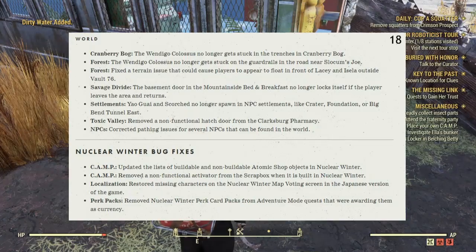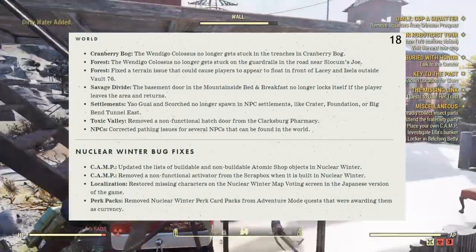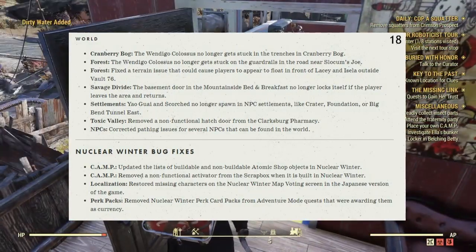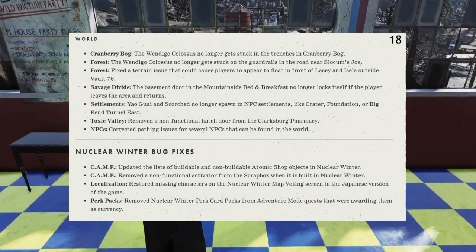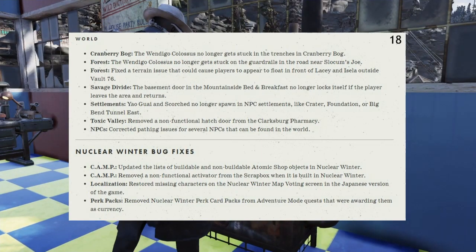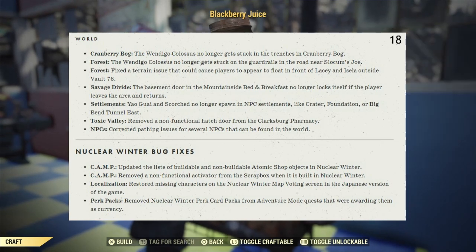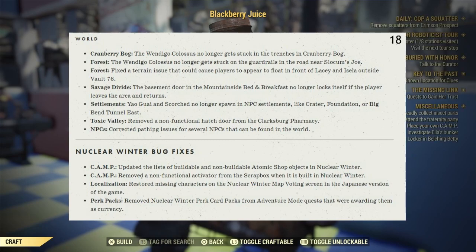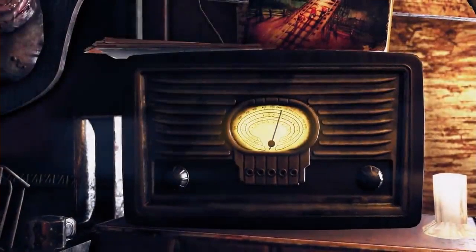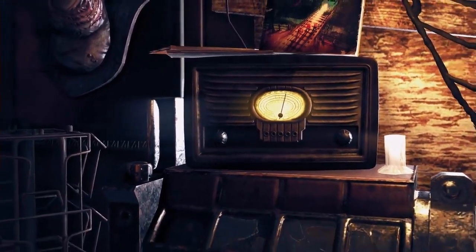Nuclear Winter Bug Fixes — Camp: Updated the list of buildable and non-buildable Atomic Shop objects in Nuclear Winter. Removed the non-functional activator from the scrap box when built in Nuclear Winter. Localization: Restored missing characters on the Nuclear Winter map voting screen in the Japanese version of the game. Perk cards: Removed Nuclear Winter perk cards from Adventure Mode quests that were awarding them as currency.